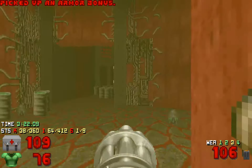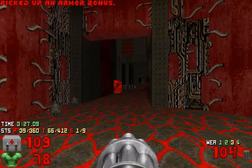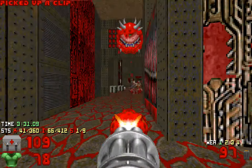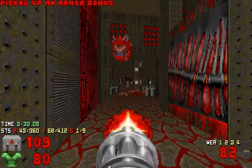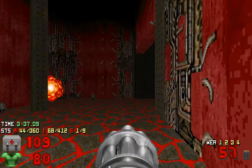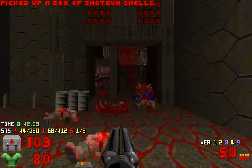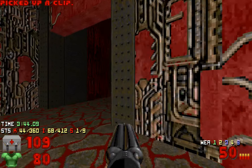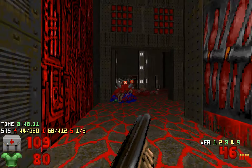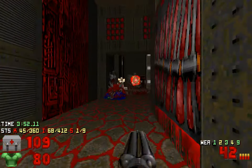Drop down here, come around. I actually wanted to kill these with the barrels but seems not. Get the super shotgun — there will be a bunch of things teleport in. Trying to make good use of the barrels, but most of the time you cannot do it anyway.